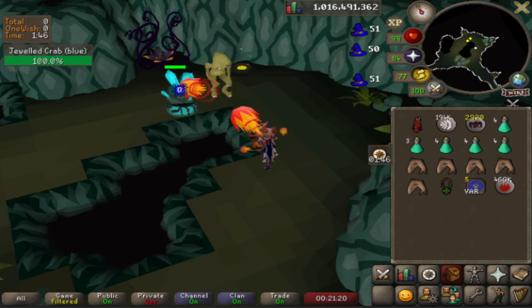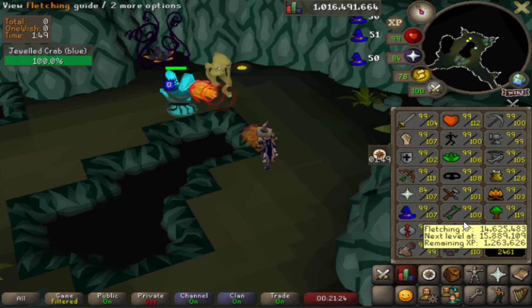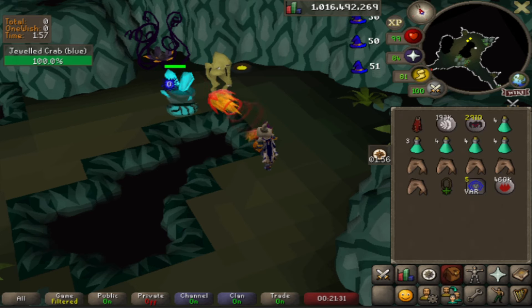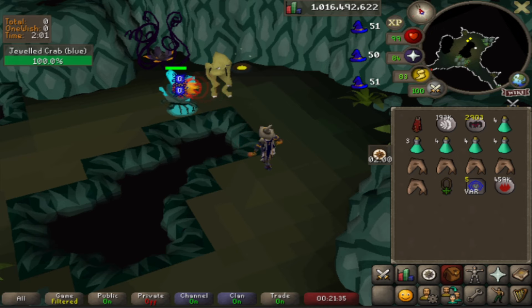To be honest I would have loved to do this method for 200 mil magic, but I refuse to spend over 2.5 million an hour casting Fire Surge. Wrath runes have doubled in price — they went from 205 each to 450 each — that's just ridiculous. If you've got the money to burn, do this; if not, stick to Iceburst and Ice Barrage as that is way cheaper.